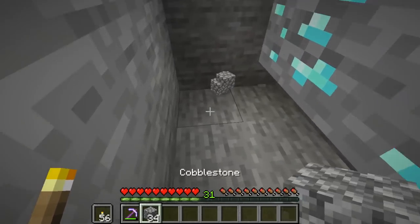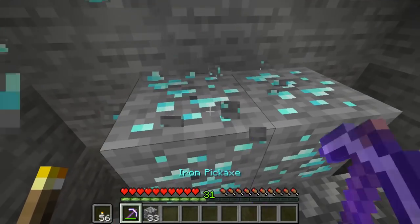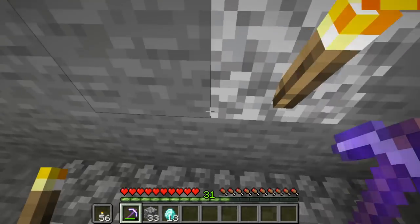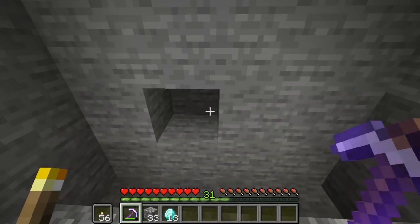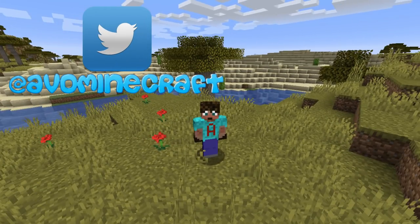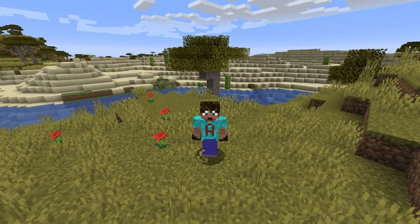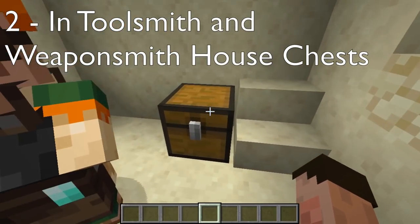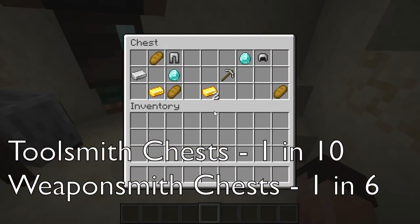I think we are safe. Let's get these diamonds — four diamond blocks, and we have added 13 diamonds to our stack. However, there are a lot of different ways to get diamonds other than just mining, and to find them we need to go and open a lot of different chests. You can find them in the chests of toolsmiths and weaponsmiths in various villages — toolsmiths in about one in ten and weaponsmiths in about one in six.